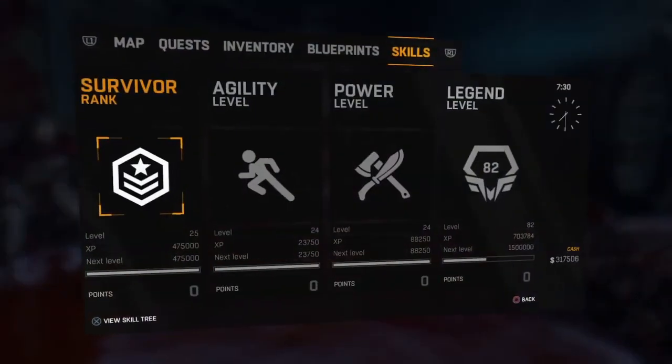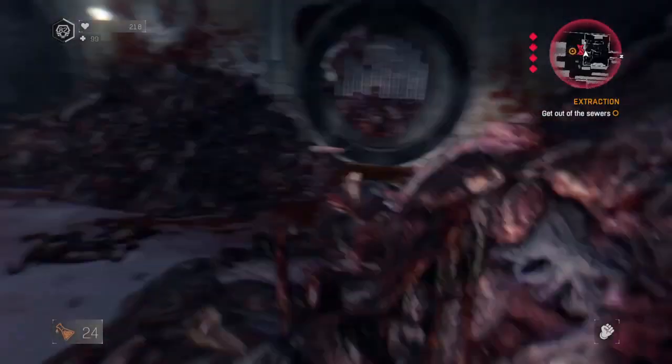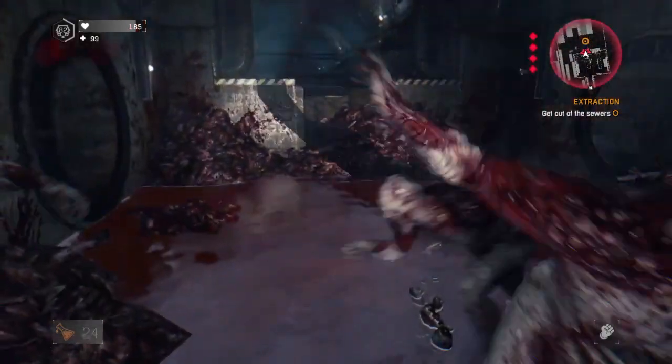You're going to want to start here on the mission Extraction, and about one fifth of the way through it, you're going to fall down a sewer pipe, land in a pile of bodies, and have a Screamer right in front of you. You're going to want to rush up and silence it as quick as you can, and then let these Volatiles here kill you.